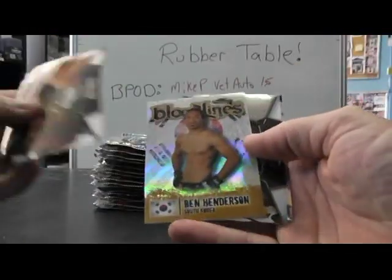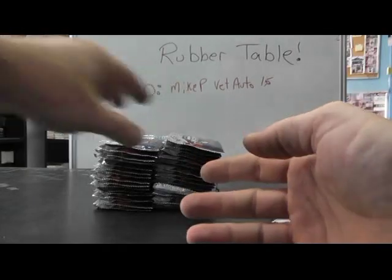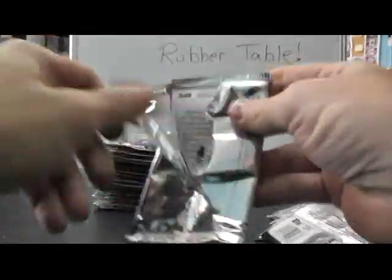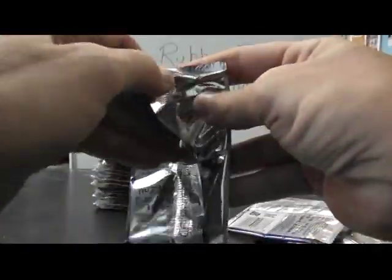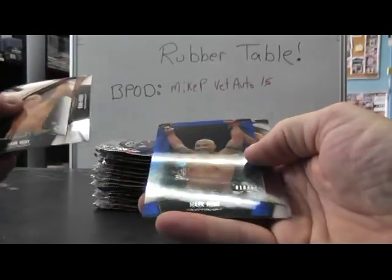There's a gold one — Ben Henderson, numbered to 188. Nice base in that one. There's a blue Mark Hunt on the front, numbered to 188.